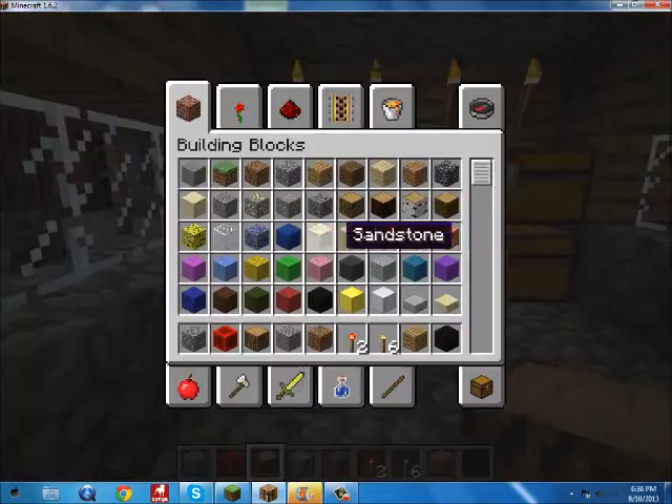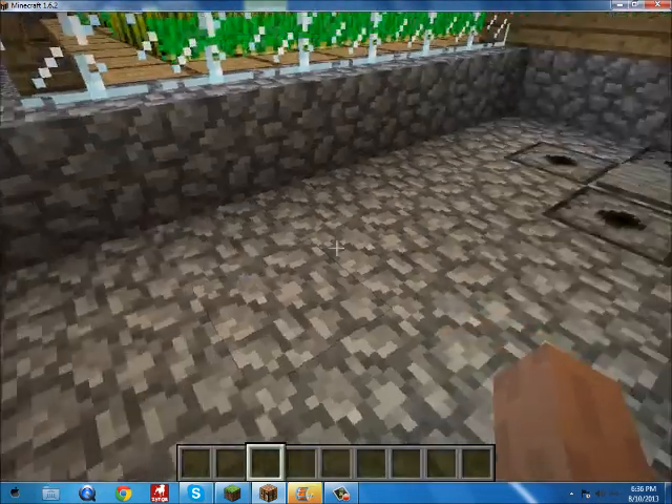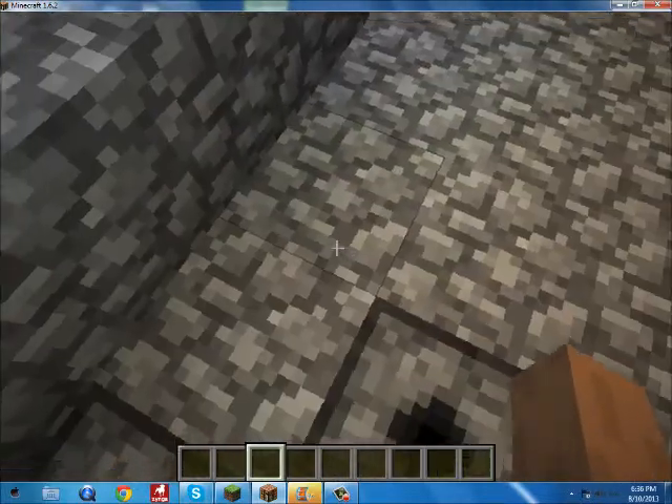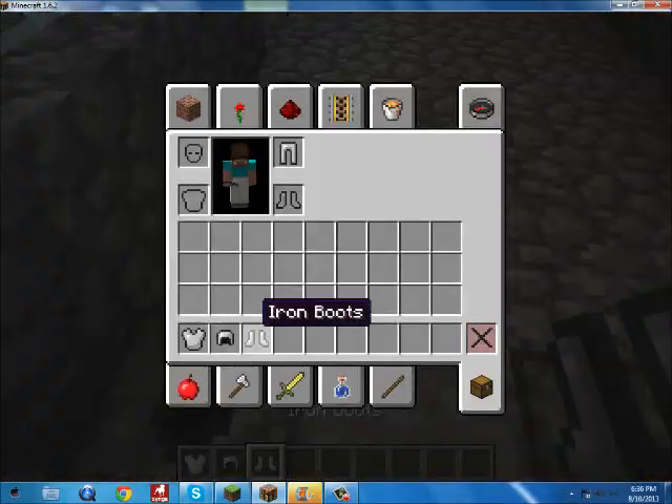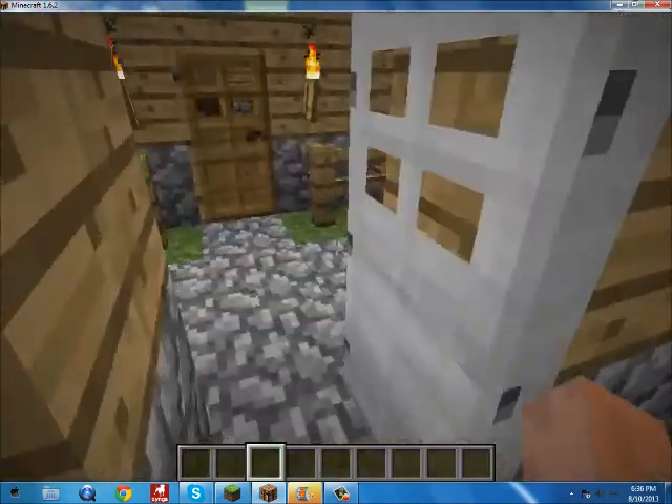Just step on this pressure plate and you get to wear stuff. I'll step on this pressure plate right here — voila, it lets me wear the items. Well, only the pants right now.